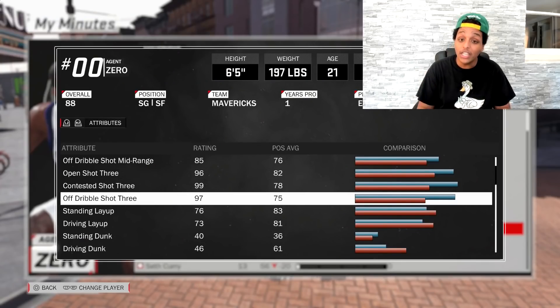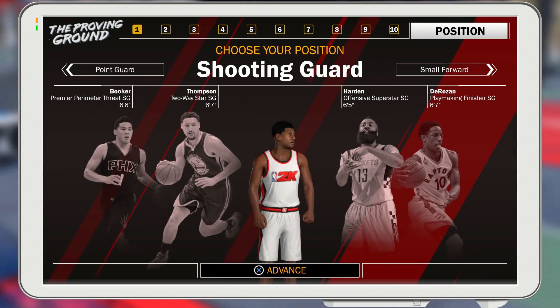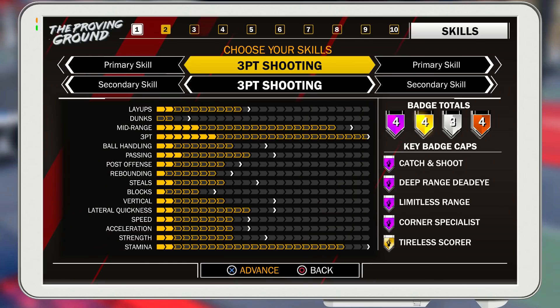The off-dribble 3 for a pure sharpshooter is 97. 97! I've played with Asian on ProAm and his sharpshooter drops buckets. All he has to do is stand at the limitless range hash mark and it's good! So I made a sharpshooter because there's not a lot of sharpshooters out there.